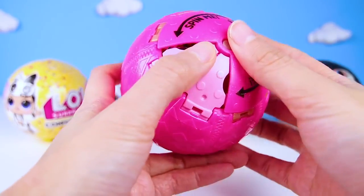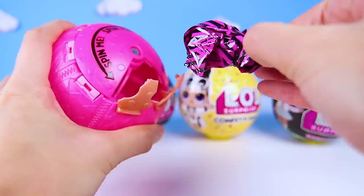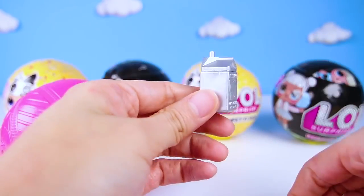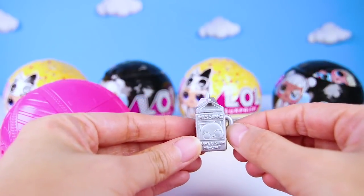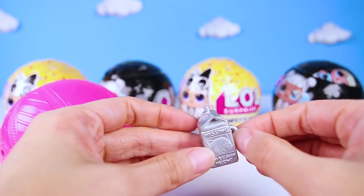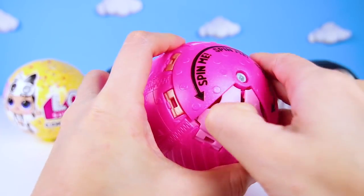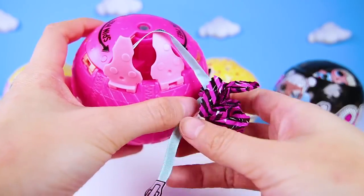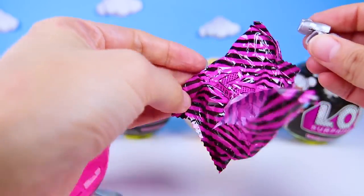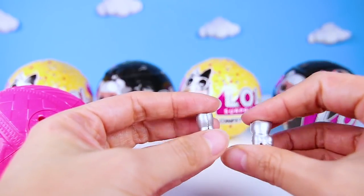But we're not done! There are more accessories to open! Remember, spin the top and pop the tabs! What did we get? It's a bottle! Actually, it's a milk carton! This is just like the milk cartons at the school cafeteria! Except this one is shiny silver! How cool is that? I think there is only one more accessory to open, and I know what it is! She still doesn't have anything to wear on her feet! These must be her shoes! Yes, we're right! It's a pair of silver boots! They're so tall and so pretty! I can't wait to put these boots on our doll!